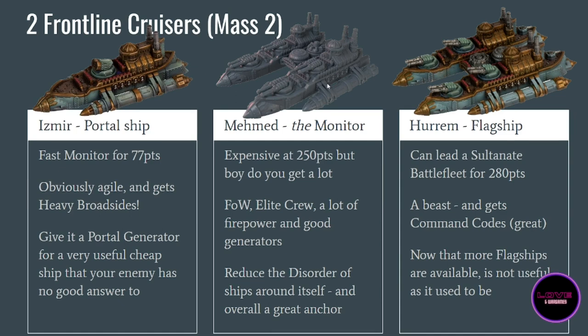The Mehmed can be even larger than the Anatolia and is a great all-around ship, but taking it means you don't have two Iskandars or other individual cruiser combinations. It's a real choice in terms of models since it will be very hard to magnetize. Both single ships and catamaran options are genuinely playable — choose what you prefer aesthetically, not what you think is more competitive. The Hurrah is similar to the Mehmed but with two small gun batteries to the rear, and it's a flagship that can lead its own battle fleet at 280 points.